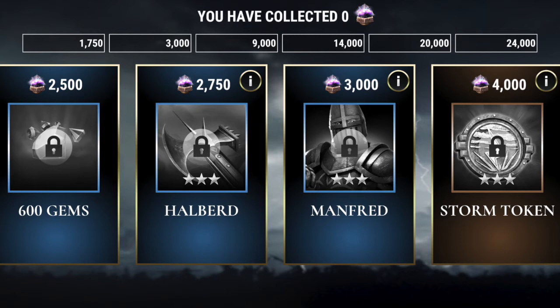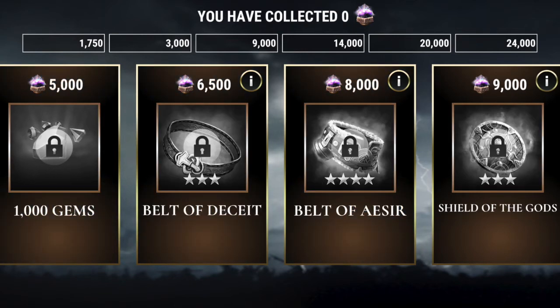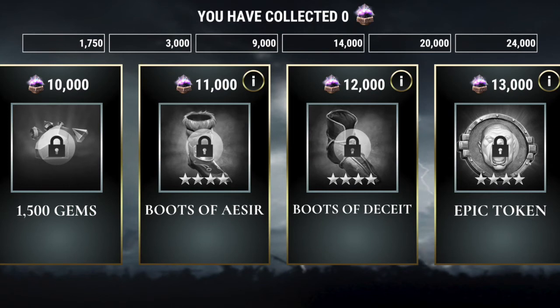From here we switch over into bronze, which kicks off at 4,000 and goes all the way through to 9,000. We get our third storm token right at the very beginning of the bronze category, then 1,000 gems at the 5,000 soul mark. We now go into the brand new Norse God relics released with Thor and Loki: the Belt of Deceit at 6,500 souls, the Belt of Aesir at 8,000 souls — the Belt of Aesir came from the Thor event and the Belt of Deceit from the Loki event — and the all-new Shield of the Gods, the 3-star version at 9,000 souls, which starts out with titan army and lightning damage at 15%.